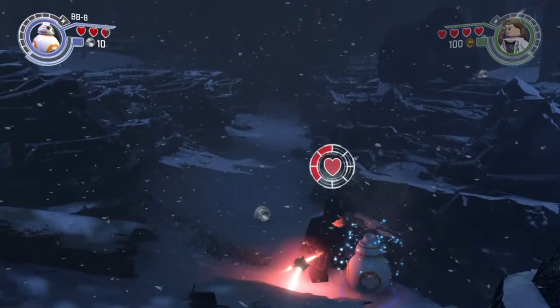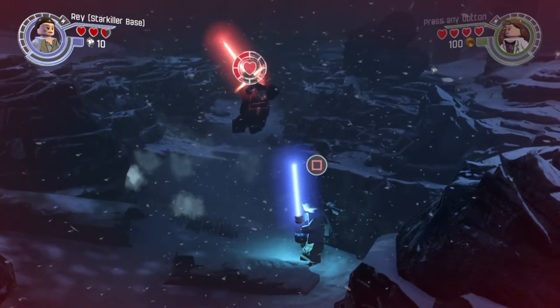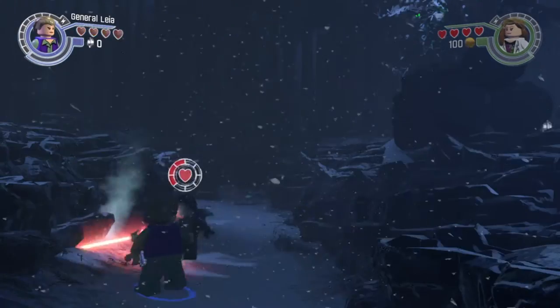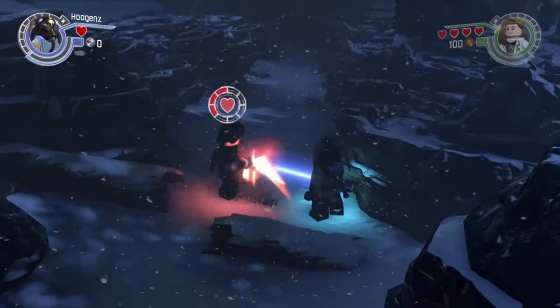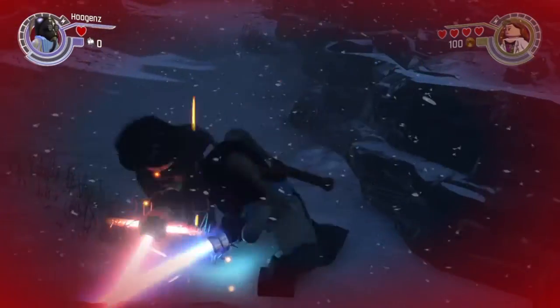When Kylo Ren goes into his aerial attack, you're just going to sit there and let him hit you. The second he hits you, you're going to want to press L1 or R1 to switch to another character. Here's another way to do it: when Kylo Ren is attacking you, you can do the same thing just by pressing L1 or R1. And voila, you have the ability to transform anybody into a Jedi.